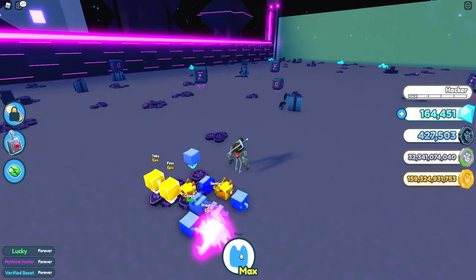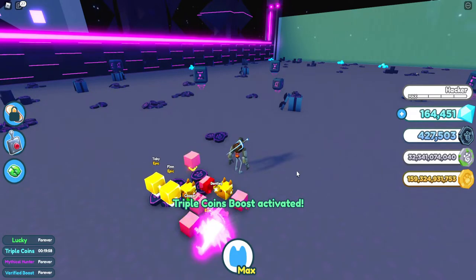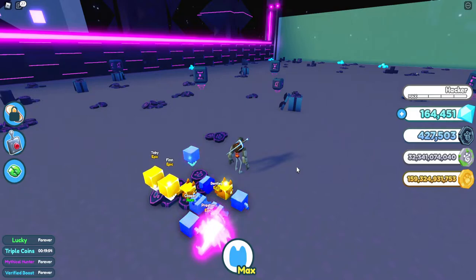The main thing we're looking for: you want to pop a triple coin boost, which is important as always. There are codes online to find those, or just earn them from the rank chest every five hours.